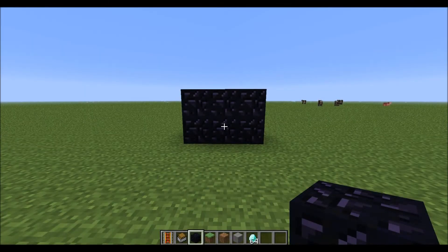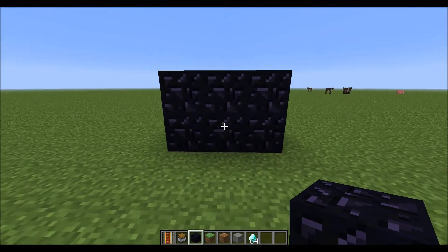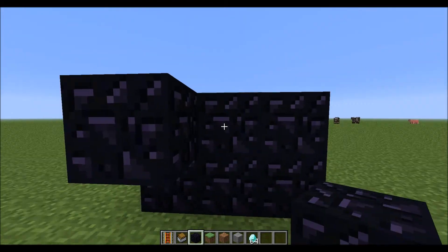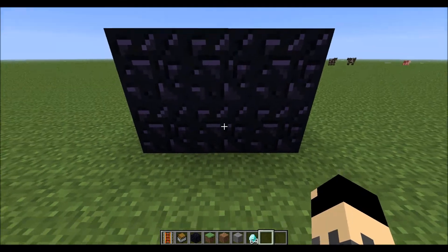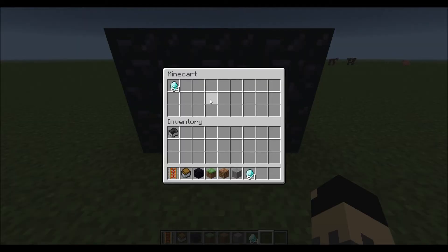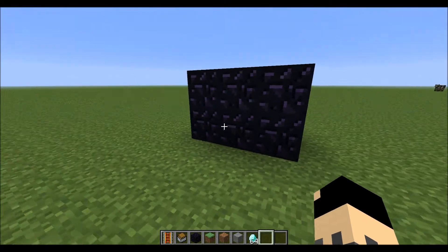Hey everyone, it's Kooky Cave Kid, and in this episode I'll be showing you guys a secret chest that you can hide in any block. So right here I right click on these blocks and nothing happens of course, but when I right click on this block it opens up a minecart chest that I can store my diamonds and anything precious in.